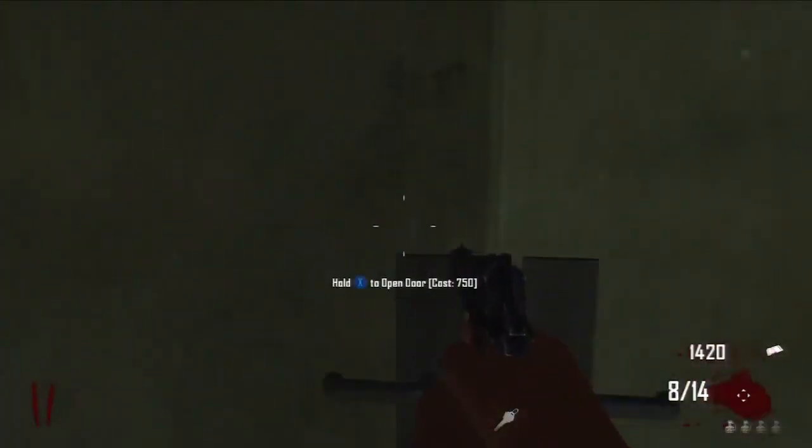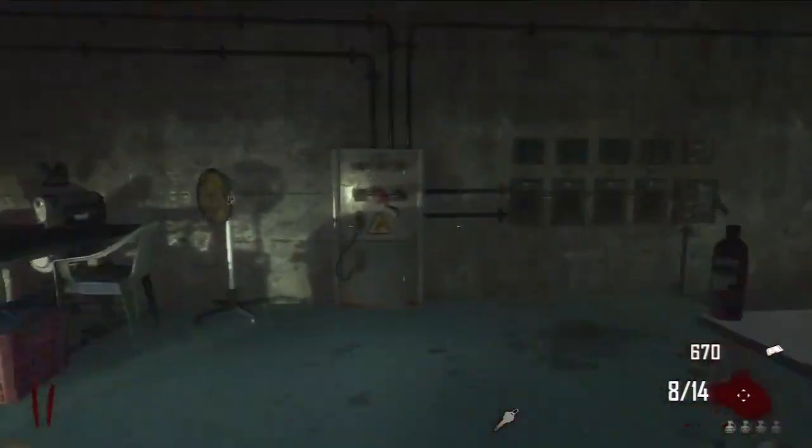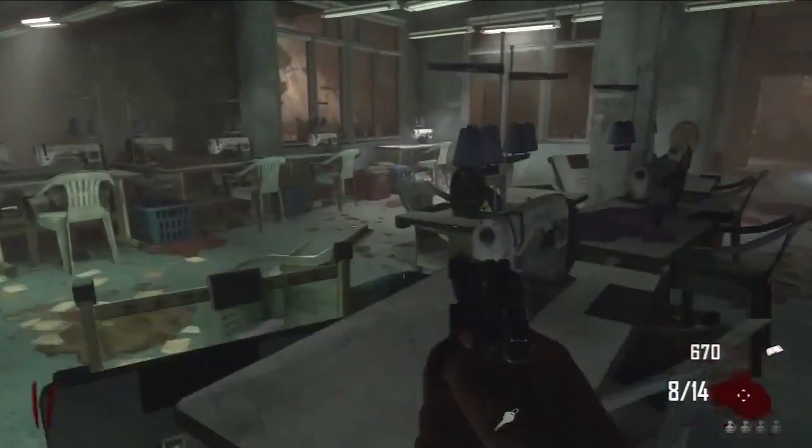But you'll see me here going to the power. And if you don't know where the power is, basically here it is — the power is in here. You just pay 750 points, and voila, you just turn on the power.